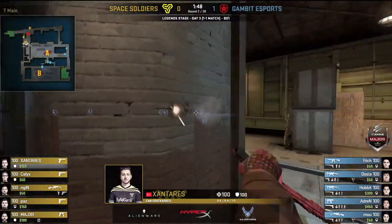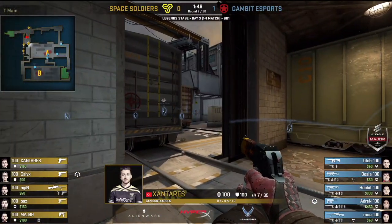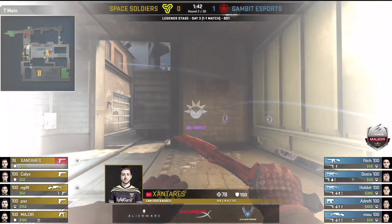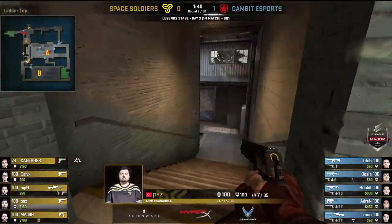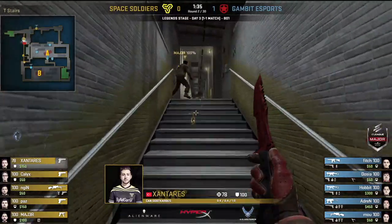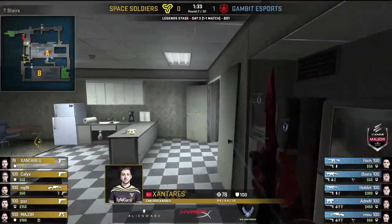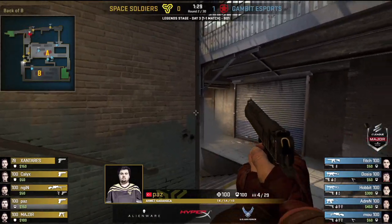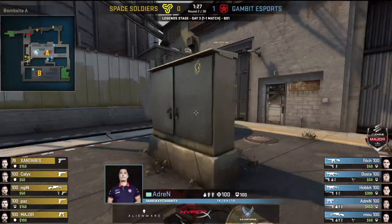They need some damage here. They've got the Deagles and scouts out as well. Santaris is in position looking for a peek, but there's a flash — very responsible stuff from Gambit. All of Space Soldiers' money is on the table; they're all in for this round. Moe and Fitch run a connector position. Dozier alone towards B. Paz is asking questions of the smoke, but there's no answer.